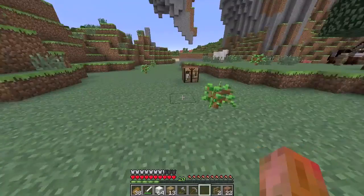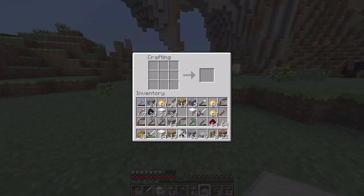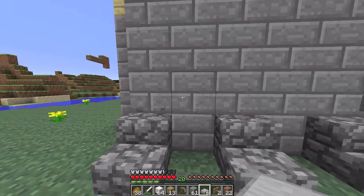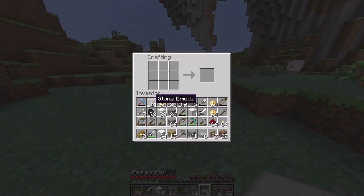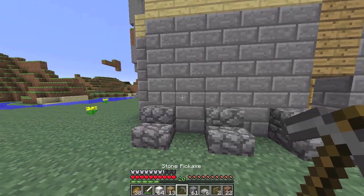Then we need some of these I think, and then some more. What if we replace that with stone brick? Let's see - we don't need that. Where is the stone upstairs?